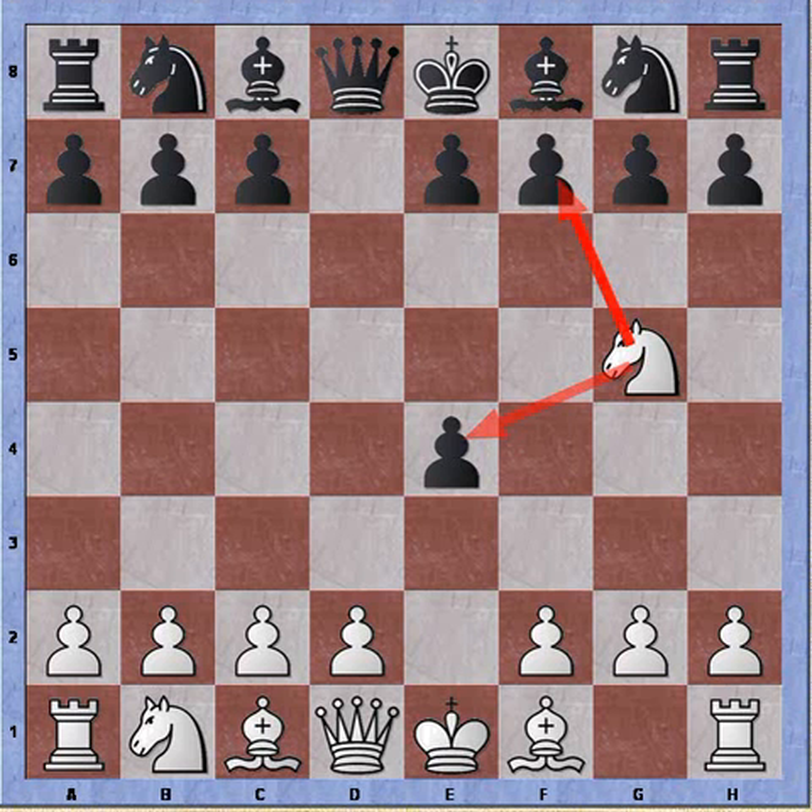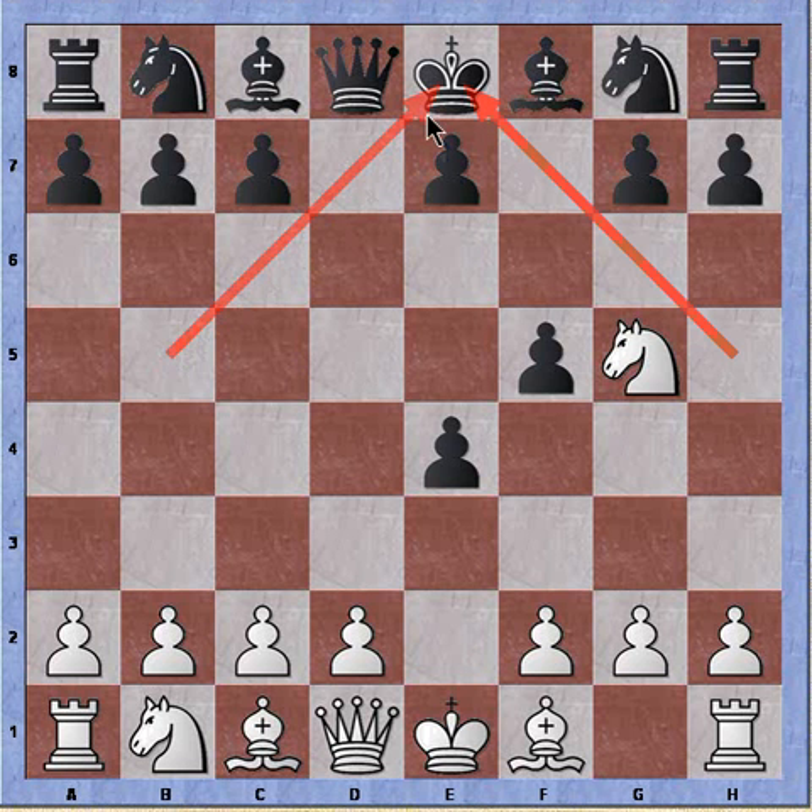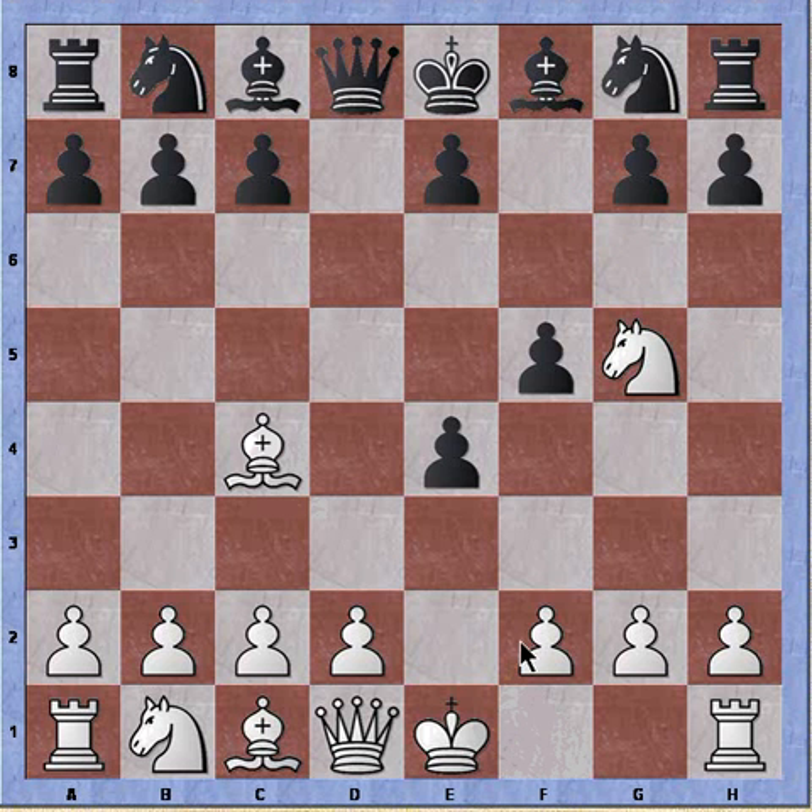Now black, if he wants to defend his pawn, can do so in a few ways. He can try f5, but this just opens up the diagonals to the king — it looks very weakening for black. And after bishop to c4, threatening a fork...